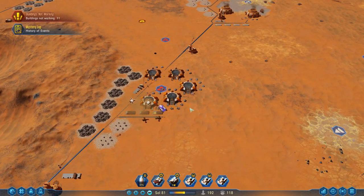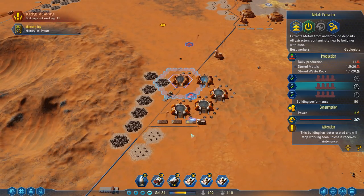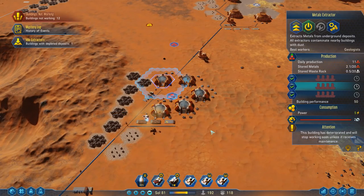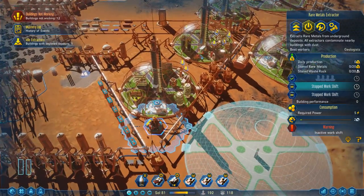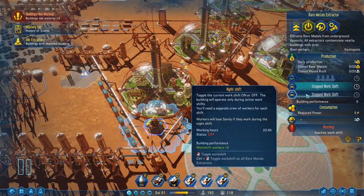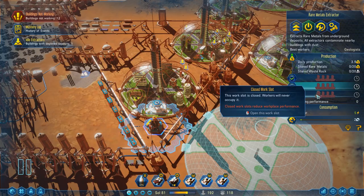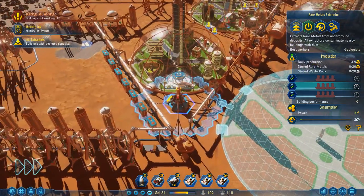Considering we have 5 of these, that means you would need 60 people in a dome to run all these metal extractors. And that, of course, takes away from other critical things such as farming food, building electronics, and other items. As you can see right now, the rare metal extractor is online — it's currently not being worked, and there are no shifts set up for the evening and night shift. But we can turn these on and right-click on them, which will block this metal extractor from anybody working there, but it will still operate.